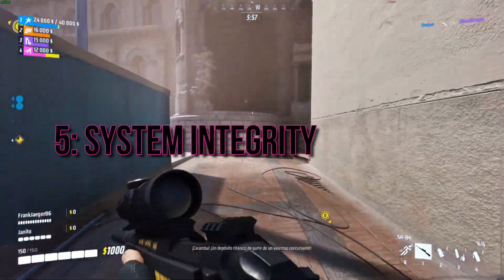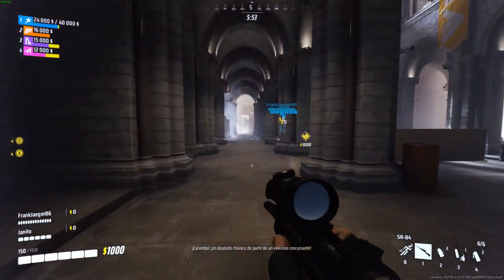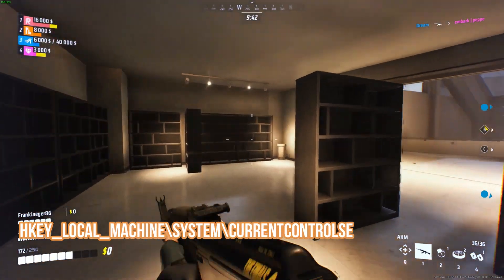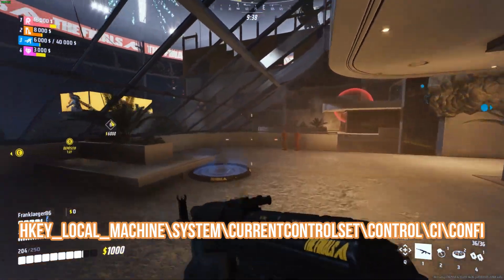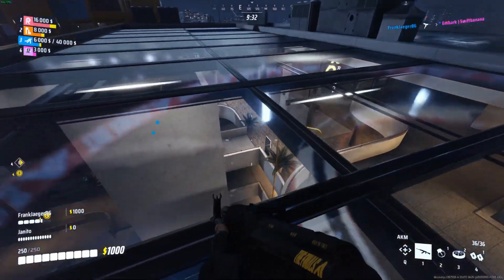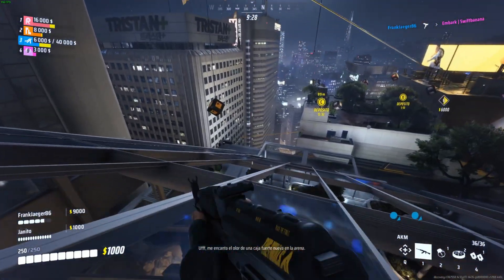Fix 5: System Integrity Violation. Open the Registry Editor (regedit) and navigate to HKEY_LOCAL_MACHINE\SYSTEM\CurrentControlSet\Control\CI\Config. Double-click on Vulnerable Driver Blocklist Enable and set the value data to 1. This fix worked for me and might help you overcome the System Integrity Violation issue. Good luck.